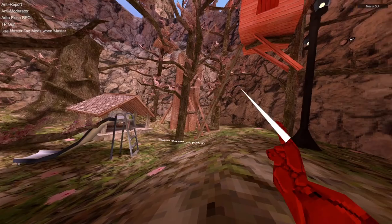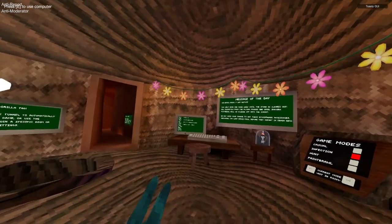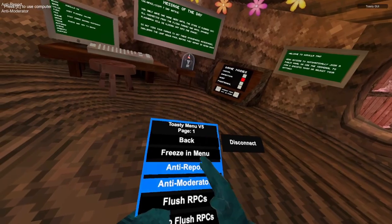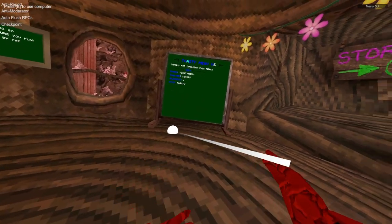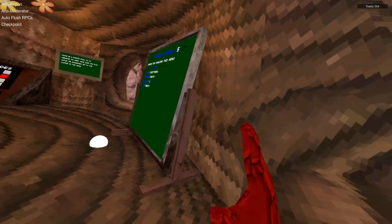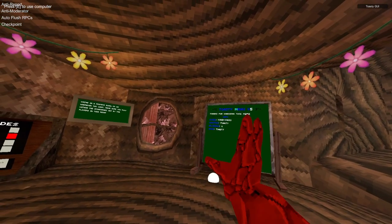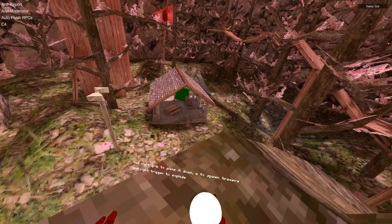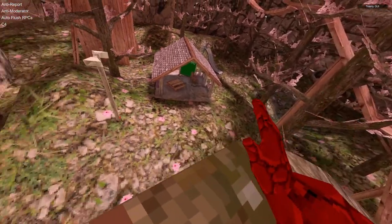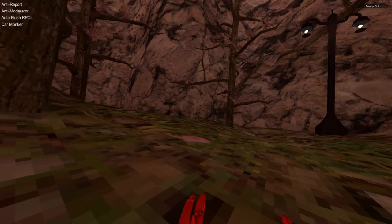TP gun: point it and press your left trigger to teleport. Checkpoint: use your grip to place it down, hold A to spawn a tracer that goes through walls — don't press trigger and A at the same time as it will bug out the game. Press right trigger to teleport to the checkpoint; it's pretty accurate. C4: place it down, grip A to see the traces, then use triggers to explode. Clown monkey: hold your triggers to move, though it moves you at a weird 45-degree angle.